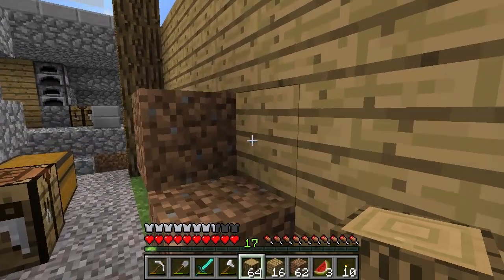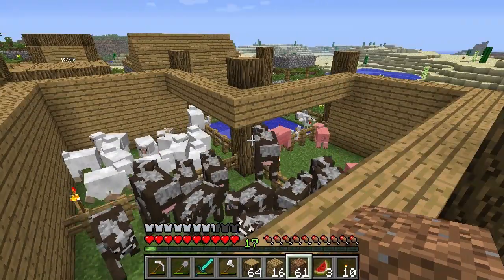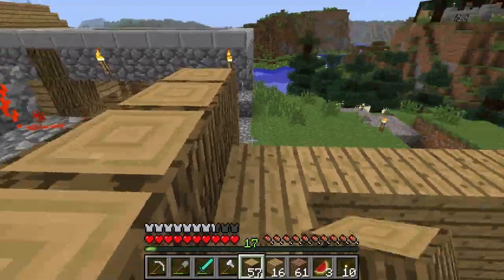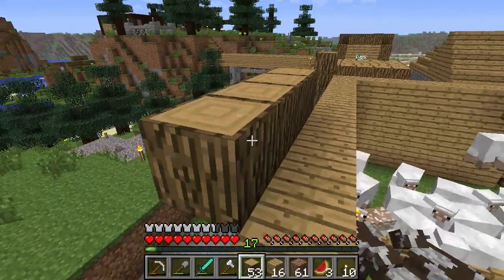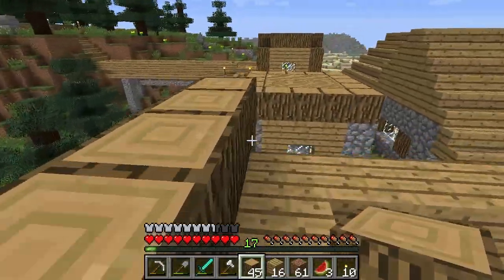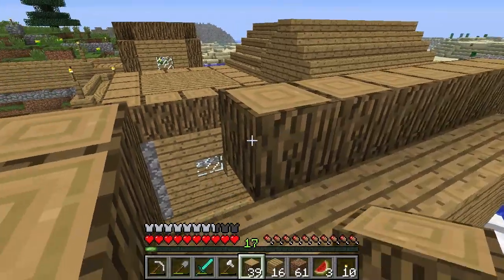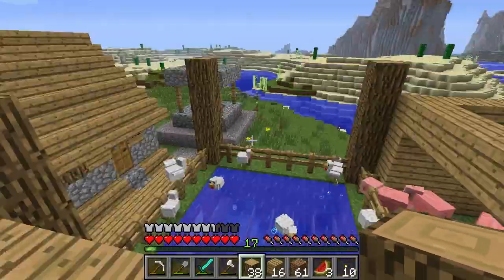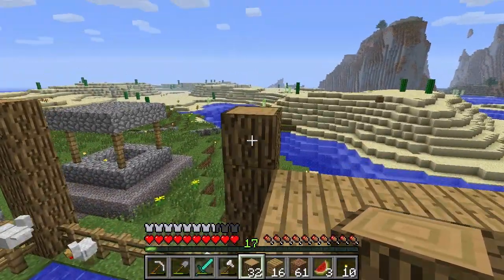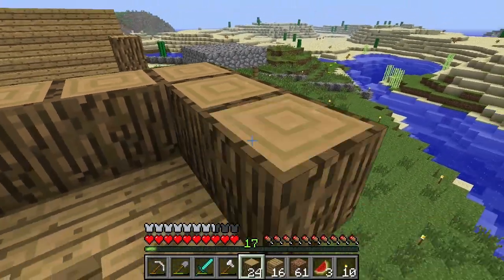Now it's time to waste some lumber, I think. Because I'm thinking what I want to do is line it like this. This is a style that I've done with other buildings when I play around in creative - I just really like the inset walls with the outer posts. So I'm going to do this, and hopefully I have enough logs here to do the job, but it might be a little bit tight. It's probably not going to be enough - it's going to be close.